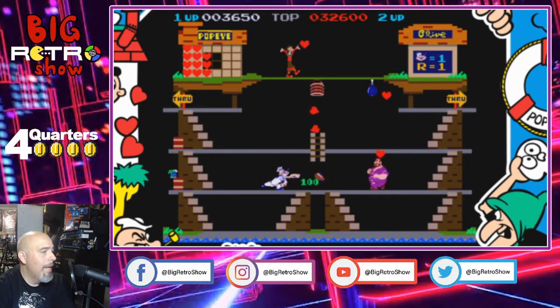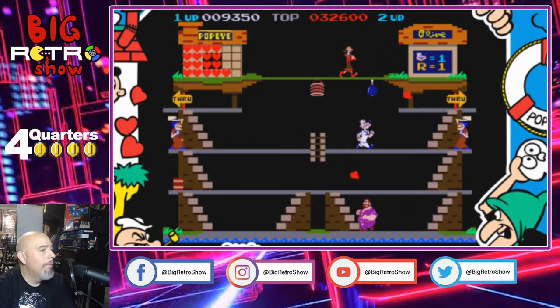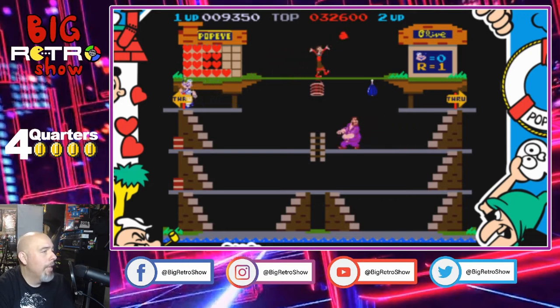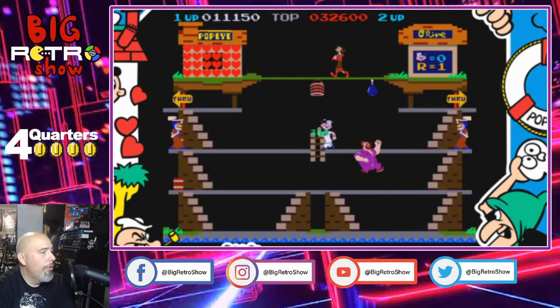Of course this doesn't have a jump button — all you can do is punch. The goal of the game is to catch all the hearts that Olive Oyl is throwing down below. You can see in the upper left-hand corner of the screen there's a house and the hearts are filling up there. It's a pretty simple game but it's challenging at the same time. Obviously this was an arcade game so you're going to get some level of challenge — they wanted to take your quarters back then.